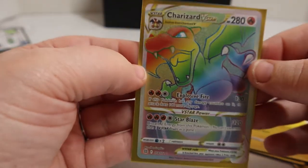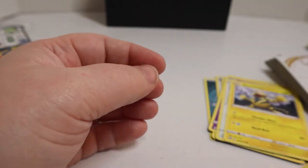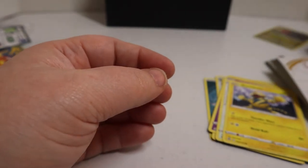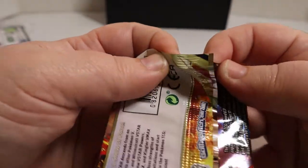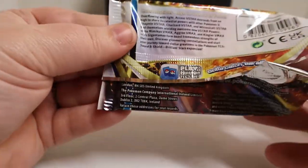We've done two packs and we've had two really good pulls so far. Let's hope that luck keeps up. We got our reverse holo Druddigon, and we pulled that Rainbow Charizard. Let's see if we can keep that lucky streak up.